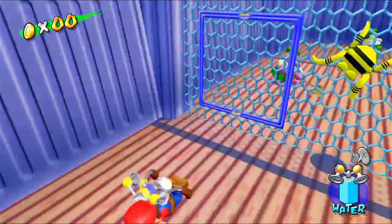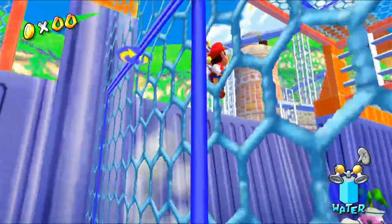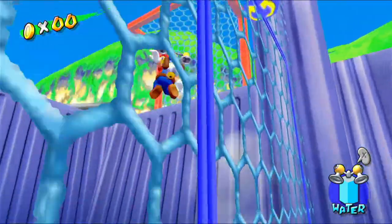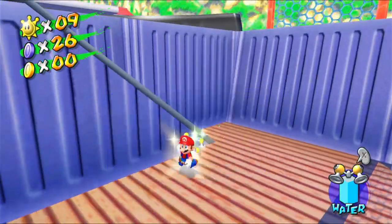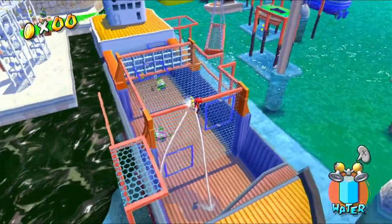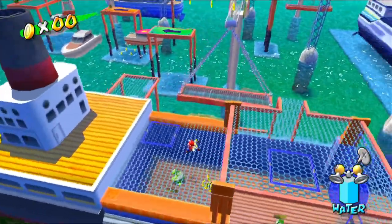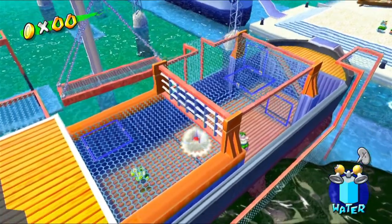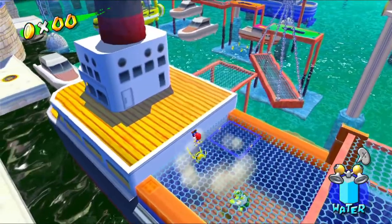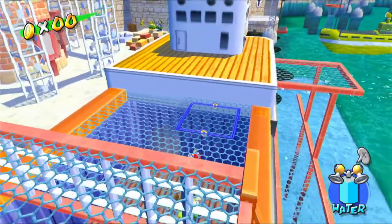What happens if I kill these spiders? Does anything happen? Oh yes, that one gave me a blue coin! So let's grab that. Are there any others I can get? I think the other one's on the roof. It is actually in a good spot for me — let me ground pound that. There we go — and you also have a blue coin! Let's grab that.